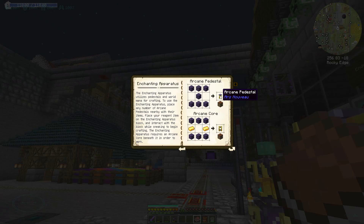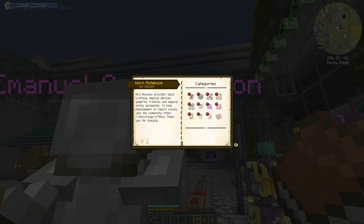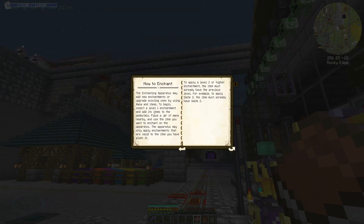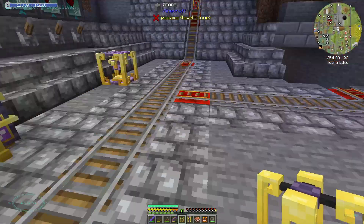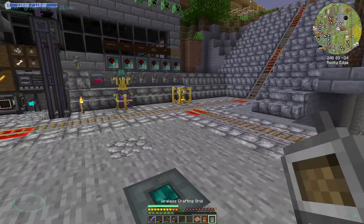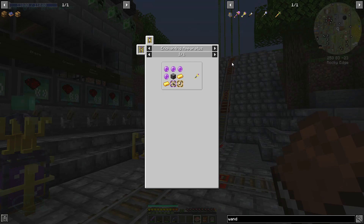The enchanting apparatus is going to need to be spread out a little bit. I've got an arcane core - I'm going to need some pedestals and then the enchanting apparatus. Let's look at how to enchant - place items on the pedestals with a jar of mana nearby. So I'm going to move this and put the arcane core in. How many pedestals do I need if I'm making this wand? I'm assuming I need nine pedestals.